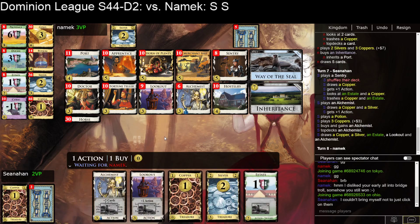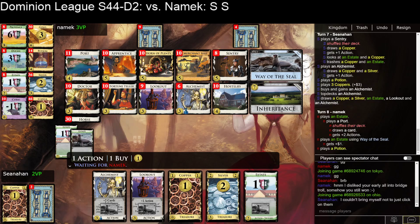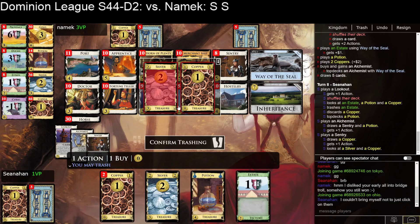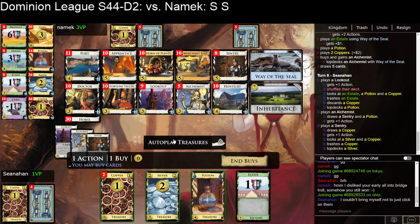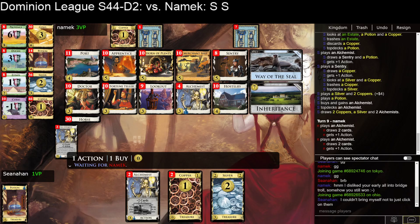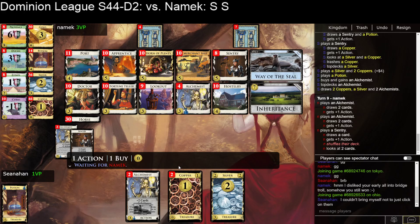Just get another Alchemist and top-deck it. I think I'm going to play the Lookout first — I'm pretty guaranteed to have an estate down there to trash, and I want to see further into my deck to draw through. At some point we have to stop and get a Horn of Plenty, maybe before the Alchemist pile empties. Maybe we miss out on one Alchemist but get a whole bunch of Horn of Plenty gains. I guess I only have two more turns of Alchemist, so it's maybe not worth passing up a whole Alchemist turn to get one. But if they pick up a Horn of Plenty, I'm going to try to match that.